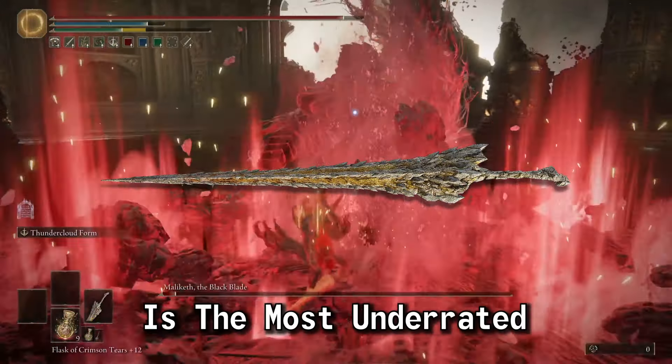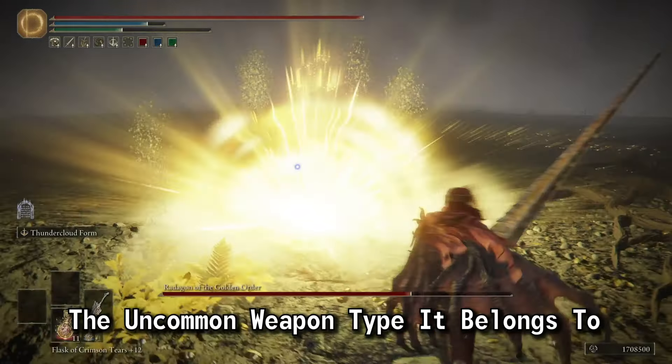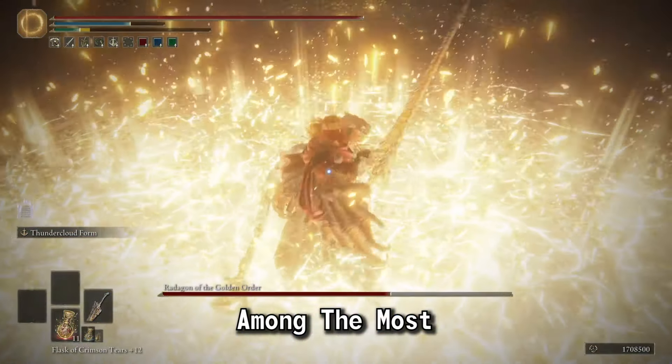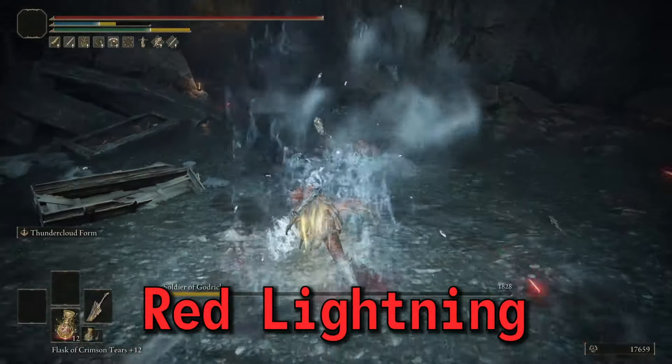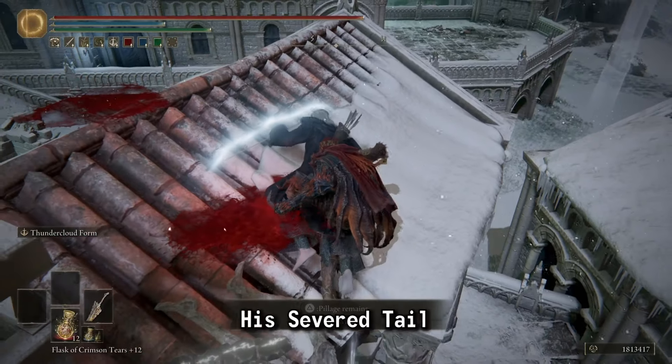The Dragon King's Cragblade is the most underrated remembrance weapon in Elden Ring. The uncommon weapon type it belongs to and the impressive Ash of War place this weapon among the most powerful in game. When we trade in the remembrance of the Dragon Lord, we get what appears to be his severed tail.